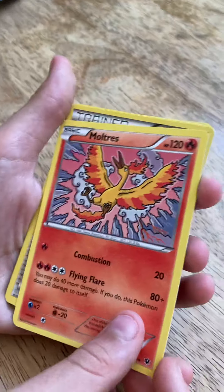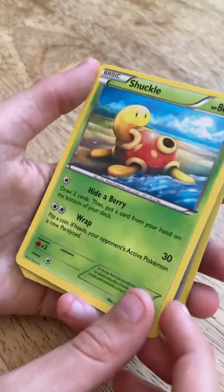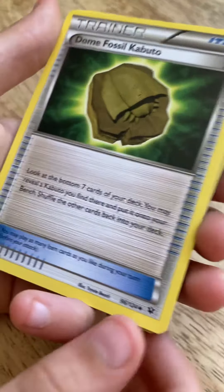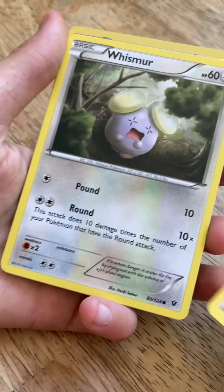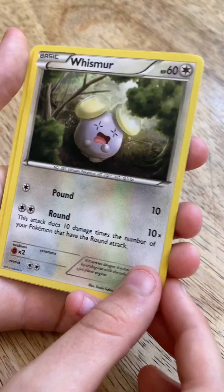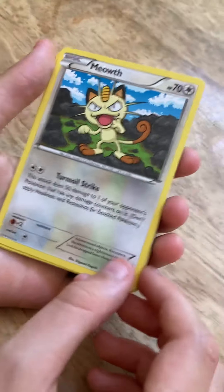I love Shuffle. I have a couple. Dome Fossil Kabuto — oh, this is Whismur! I love Whismur, Whismur's cute. Yeah, Whismur's cute. Meowth from Team Rocket!